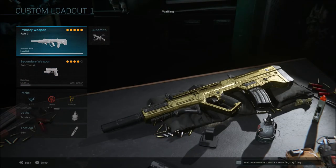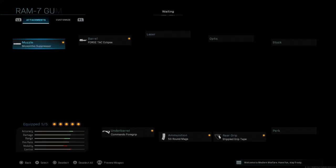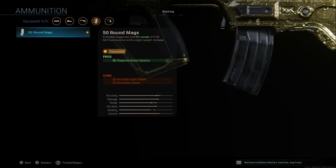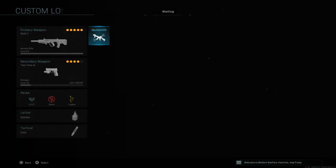The first weapon on the list is the RAM-7. If you're new to the game, there's a challenge for it in your challenge section — it's one of the weapons from the Season 1 battle pass. I run the Monolithic Suppressor, Forge Tac Eclipse barrel, Commando Foregrip, 50-round mag (the only mag available), and Stippled Grip Tape. This gives decent aim-down-sight speed and mobility. It has some recoil issues for newer players but it's a top-tier AR — stick with it and you'll see great results.